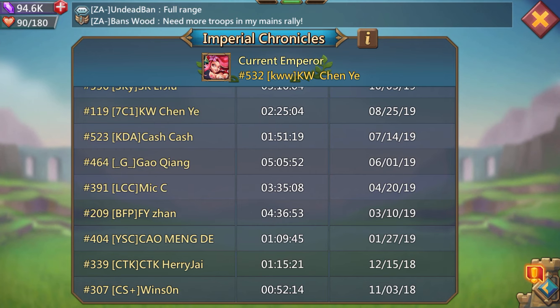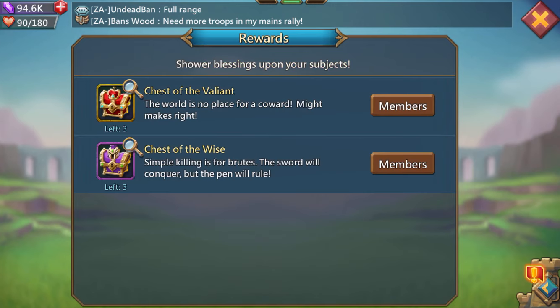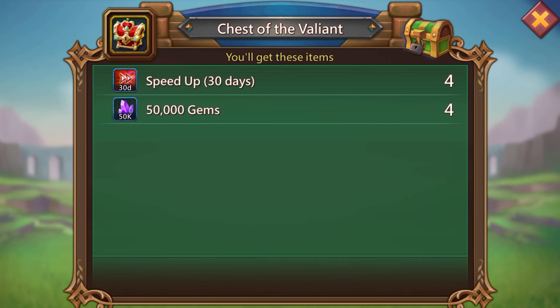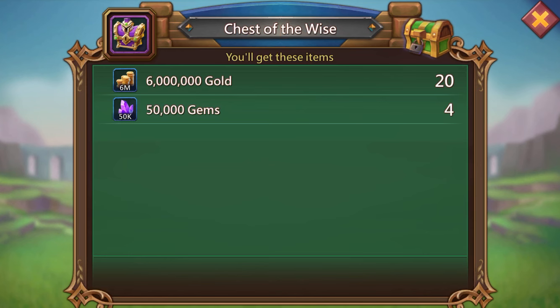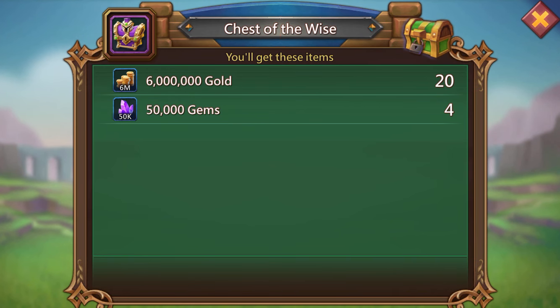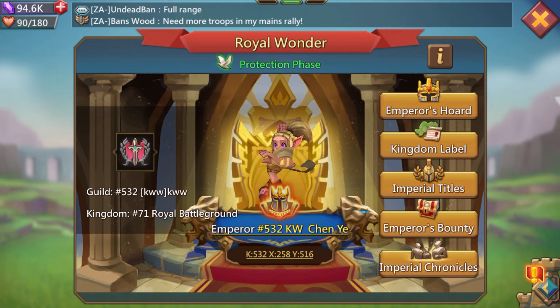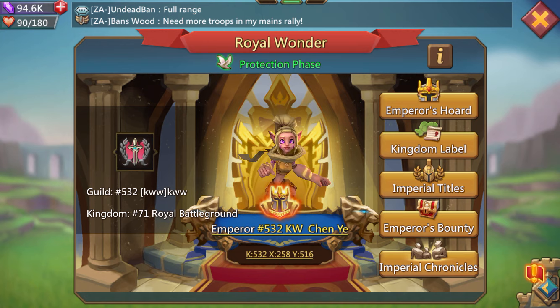Chen Yi has had it two times that we know of so far. Emperor's bounty — this is what the emperor can give out. The first chest is four 30-day speed-ups, 200k gems, then 120 million gold, and then 200k. But you have to consider that they're killing millions and millions of T4. So for people like me and you, this is completely off the charts — we could never afford to survive any of this.